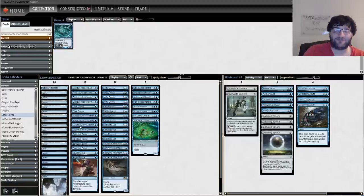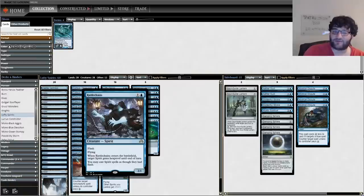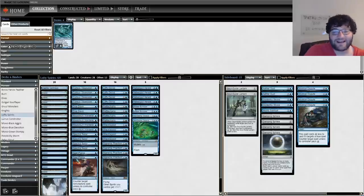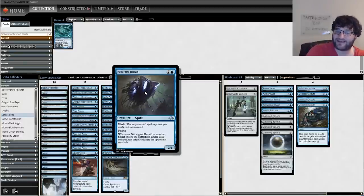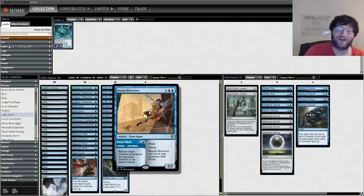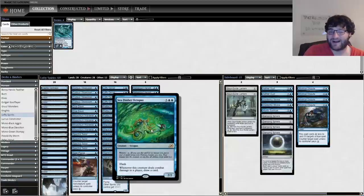If you control a creature with flying, Lofty Denial counters that spell unless they pay four instead. As you might have noticed, we have a lot of flying creatures. All the one-drops have flying. Rattlechains gives your spirits hexproof and lets you cast them with flash — it has flying. Shackle Geist has flying. Supreme Phantom buffs those spirits and it has flying. Nebelgast Herald can tap things and it has flying.